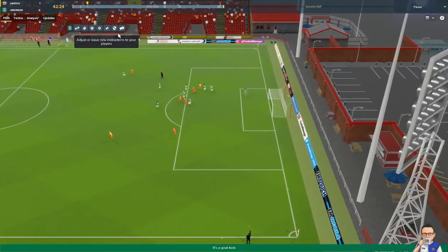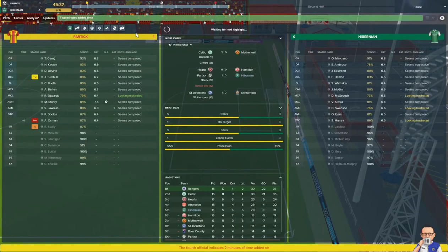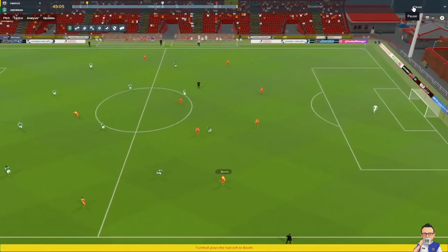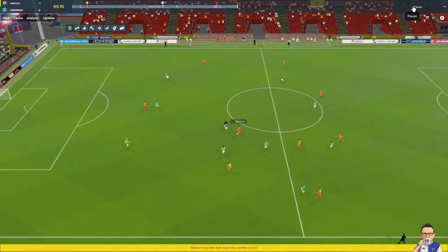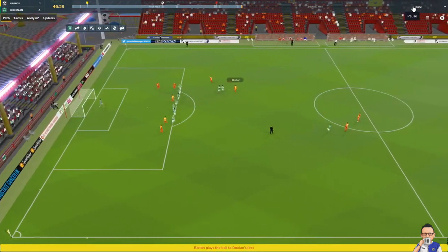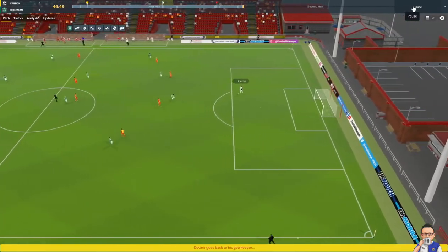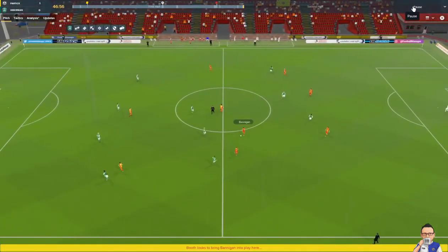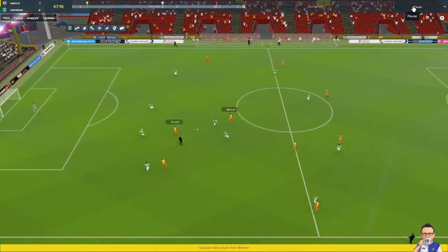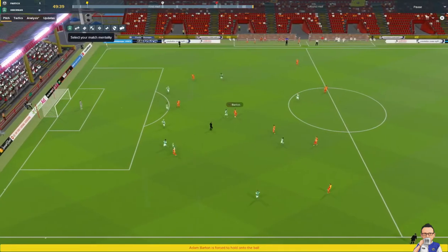Despite going down to ten men it was all Partick right at the death there. Osman with the red — opens the door up now for Hibs. Triple substitution by Hibs and I've cranked it up to go attacking — pushed two men up front now. But still looks like it's Partick. Boyle tries to pick out Ajara. At this point I'm looking just to get the point right now. If nothing at 60, we'll go Gung-Ho.